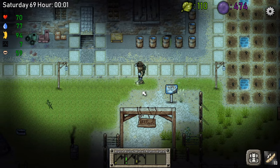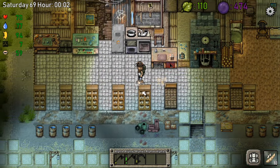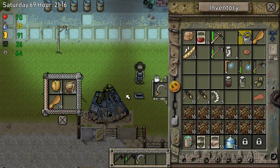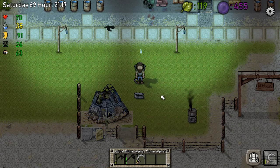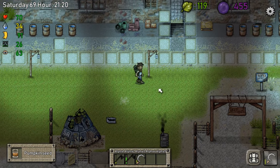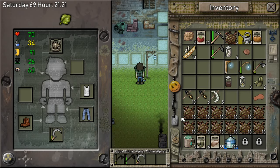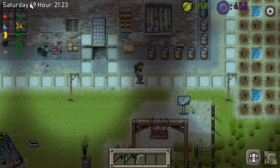Let's get some organic waste going. Give me a pumpkin please — yes, we got a pumpkin, that's crazy! I made some organic waste and, as you can see, we are at day 69 — if you know what I mean.